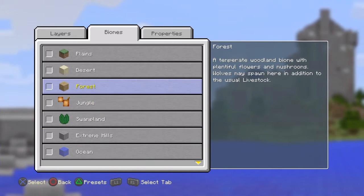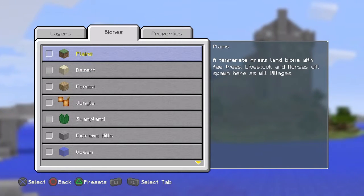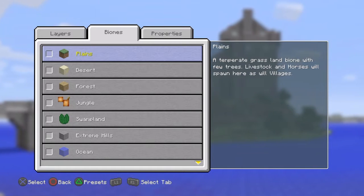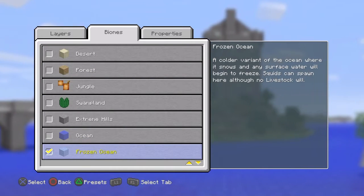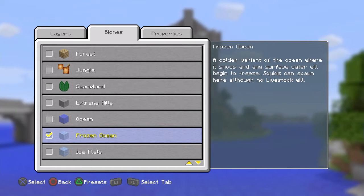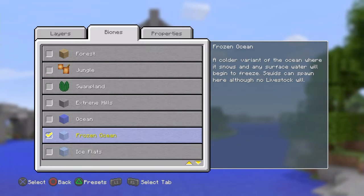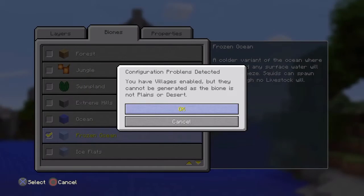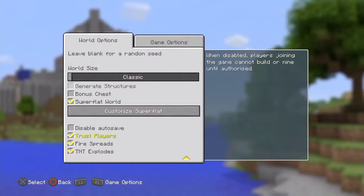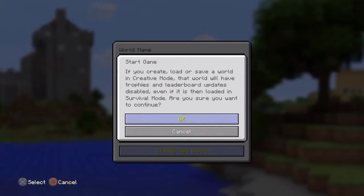I'm on the customizable superflat world, which gives you the entire list of biomes in the game. I can't show you this on survival because it's so hard to find, but the biome they added is Frozen Ocean — you can find it right there, plain as day. Let me create a new world to show you what it looks like.